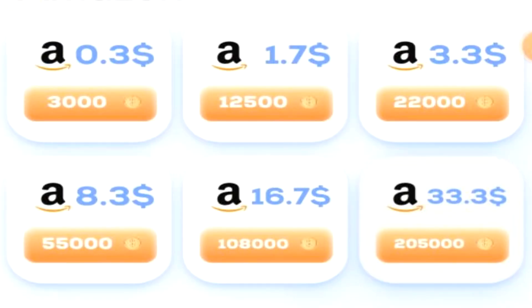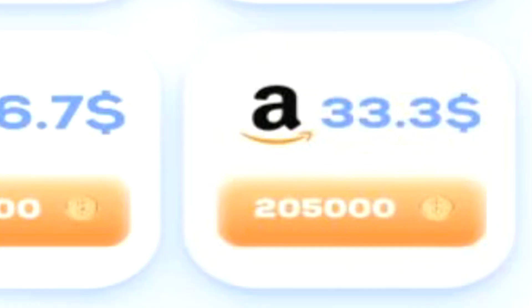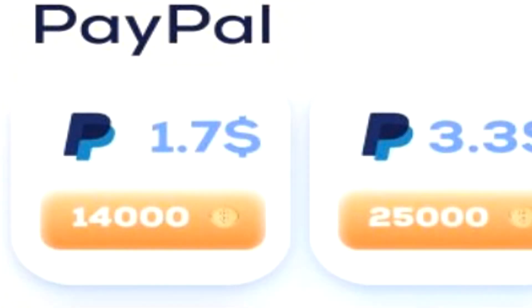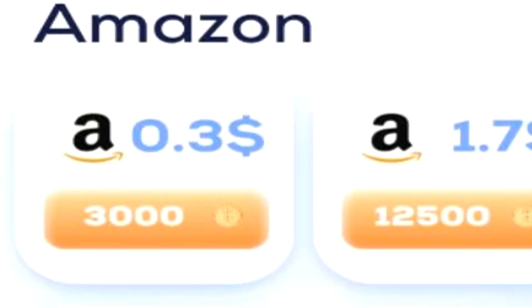Scrolling along, you'll notice there are various amounts of currency that we can cash out to, all the way up to $33.30 for 205,000 of the coins. At the bottom of the screen you'll find three different options including the home, history, and payout tabs — pretty straightforward so far. Something I do find interesting is that even though it says there's a 20 cent minimum cash out, the minimum for PayPal is $1.70 and the minimum for Amazon is 30 cents, so I'm not too sure what's going on there.